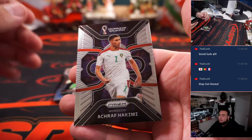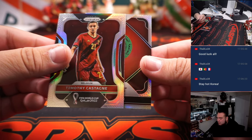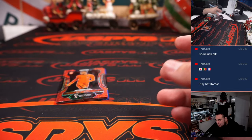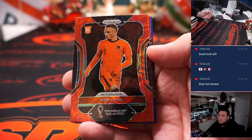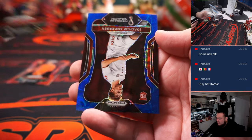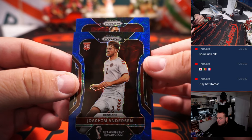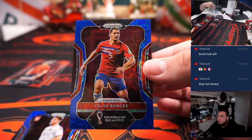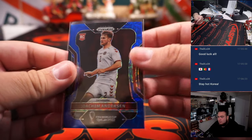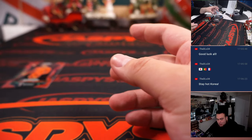This one might not have any of those crazy inserts, but we'll see. Belgium Timothy and Morocco team logo there. Some of these boxes might be pretty average — that's just the way Choice is in general for every product. Red Danny Olmo. Anderson for Denmark. Celso for Costa Rica, to 135. Like I said, this box is not as crazy good as the first one, but that's just how it goes.